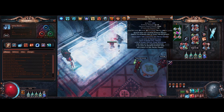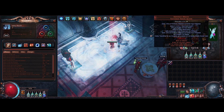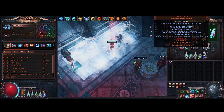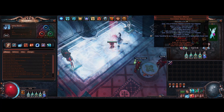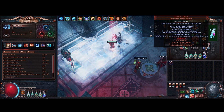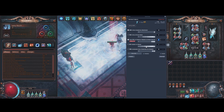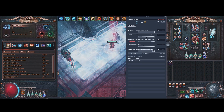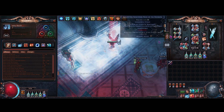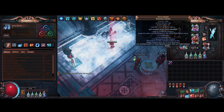For the quiver I'm using Asphyxia's Wrath — you basically just want to buy these and corrupt them yourself until you get the 11% physical damage as extra cold. It took me about six tries. If you bought one already corrupted it's about five divines, so you should definitely just buy them for one chaos each and corrupt them yourself.